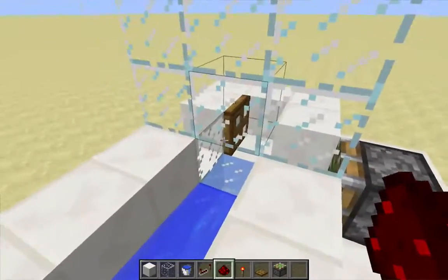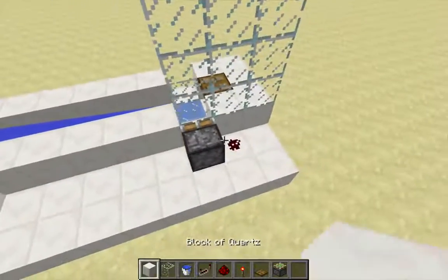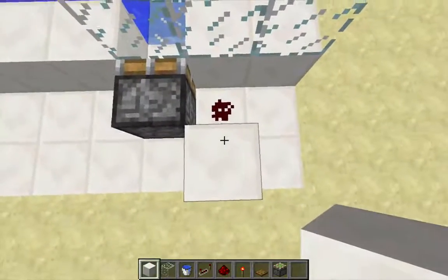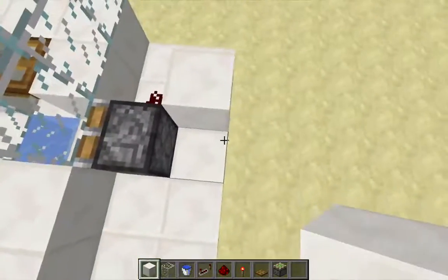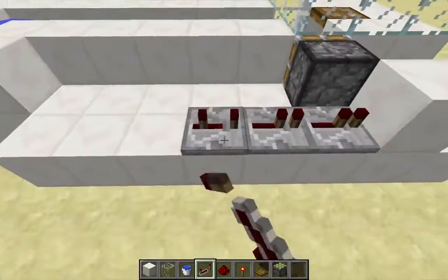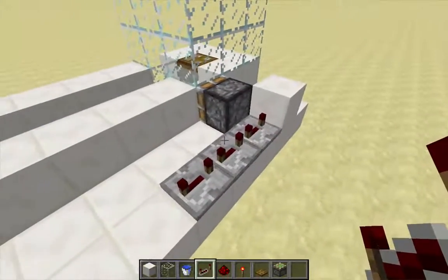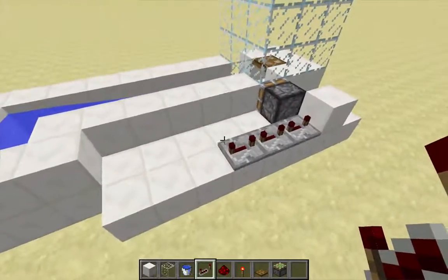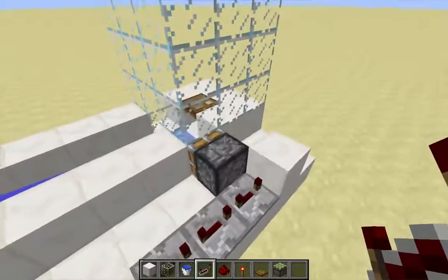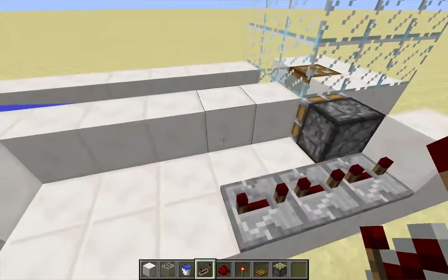The trapdoor should be open by default. In order to power this redstone dust, I'm going to power this block and lay down some repeaters. I'm putting all of these on four ticks. The specific timing can be adjusted to your own uses. I'm actually going to be running a continuous redstone clock to make this piston and trapdoor continuously operate.